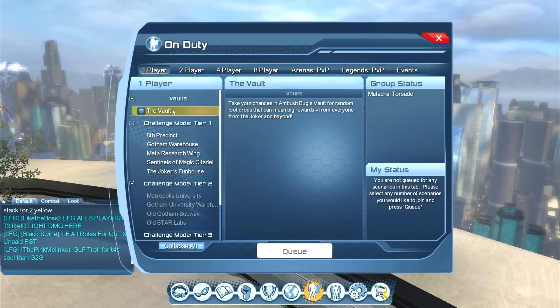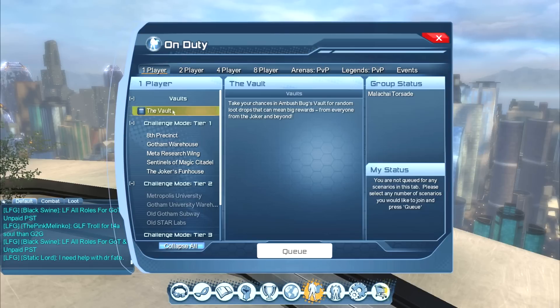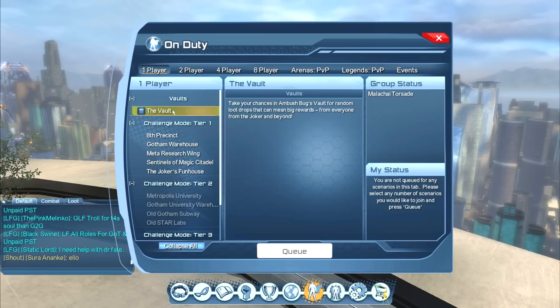The Vault will be given to you very early — I think it starts with a quest. Basically the Vault is a one-room instance where you break a bunch of boxes and get random items: in-game cache, wearable items, and sometimes marks of triumph. Now this is available to all players.